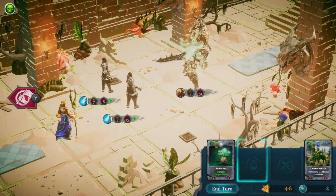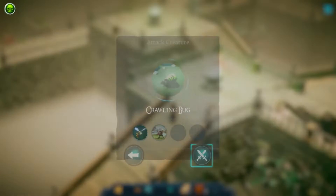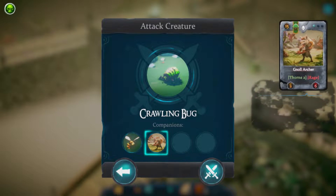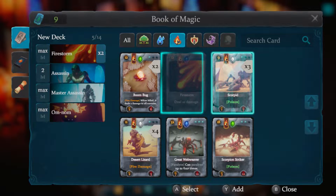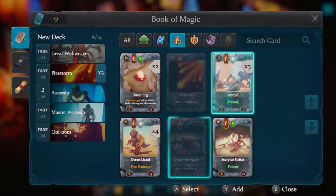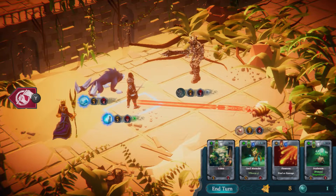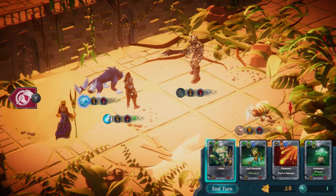Upon first starting Cardaclysm, you drop straight into the game without going through any sort of main menu, and this first area introduces you to the core gameplay mechanics. You gain a few different cards and items, learn to build a deck, and get to fight your way through a few simple card battles. Dying in this area just resets you outside of fights so you can try them again. Once you've beaten the tutorial area, you get into the real game, and as with all good roguelikes, level layouts are procedurally generated alongside the enemies you face and the items you find.